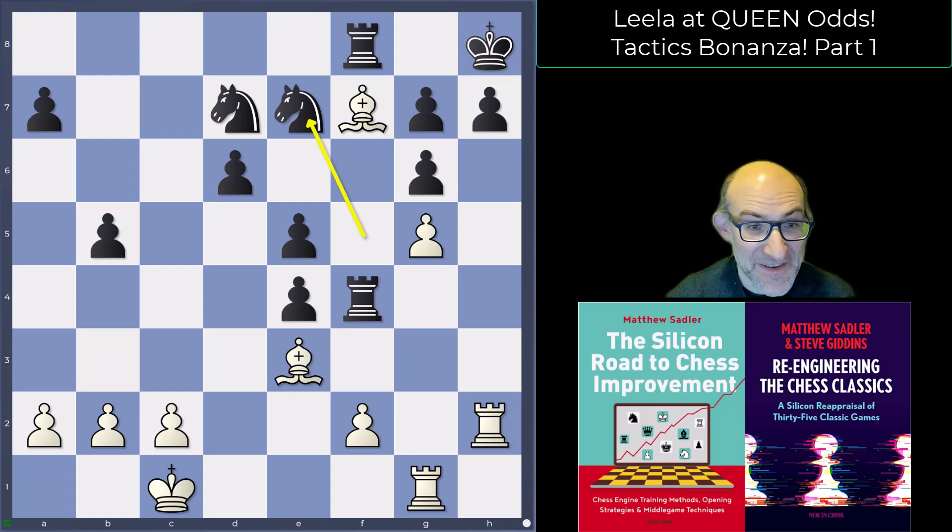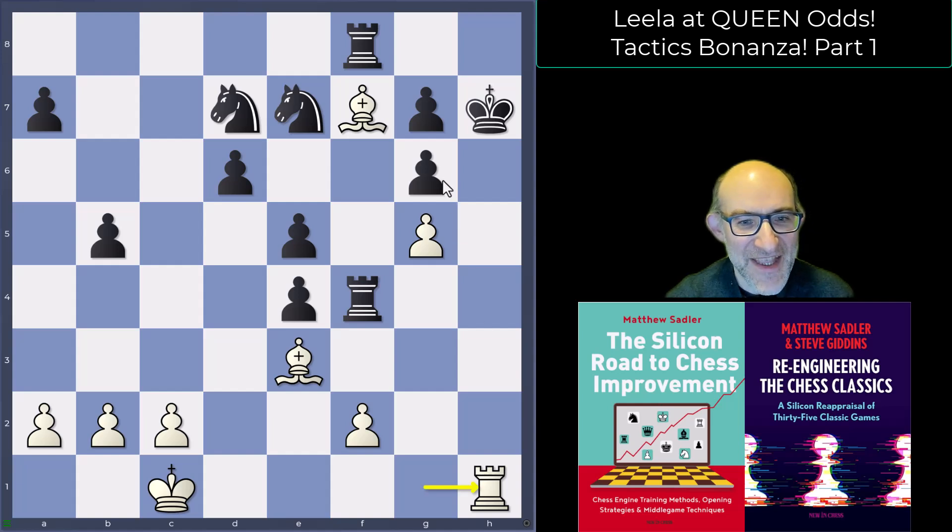Well, it's a tactic we're going to see a lot in this series. One thing you learn from Lila's Queen Odds games is that Lila can do lots of good things on the h-file — and this is the win: rook h7, king h7, rook h1. The king is blocked in by its own pawns, and of course rook h4 is checkmate, so the opponent resigned.